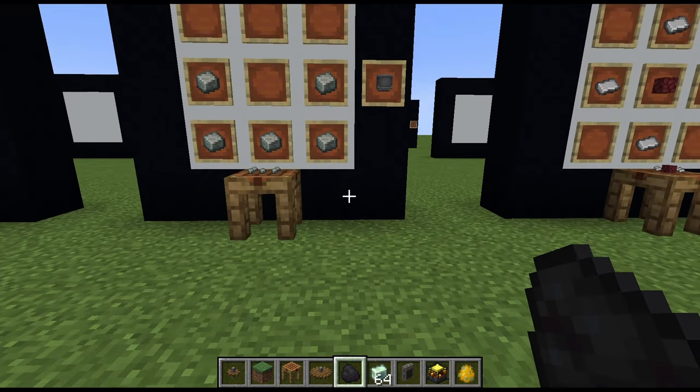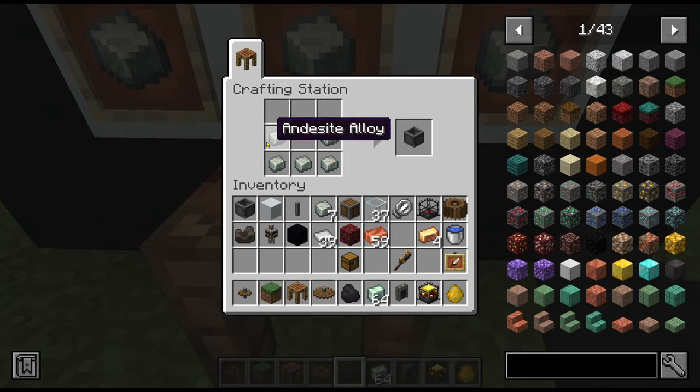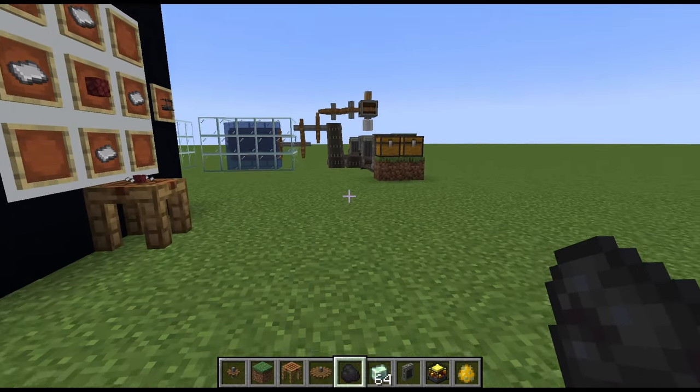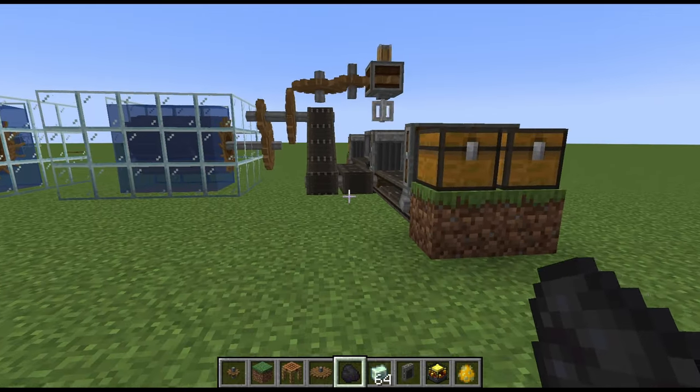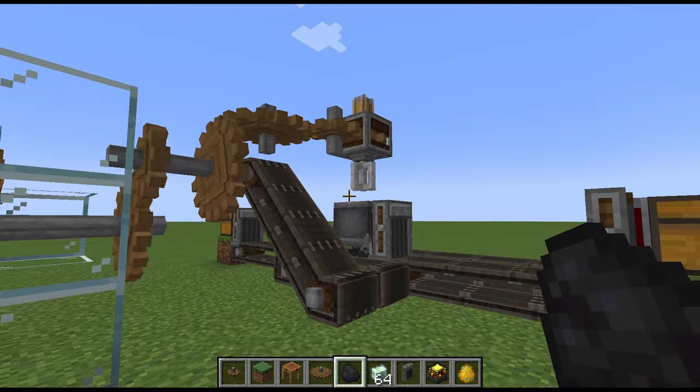There is another item you will need for this: the basin, which is really easy to make. Just five andesite casing makes your basin. You will need that. Think of this as a big giant mixer, mixing pot, something of that nature — you're going to mix metals together, mix different things together.